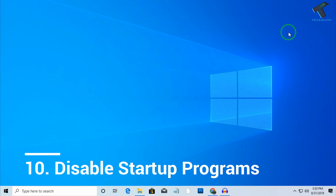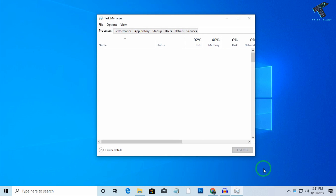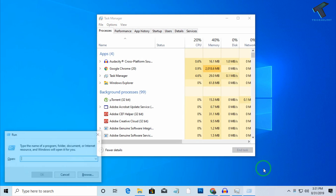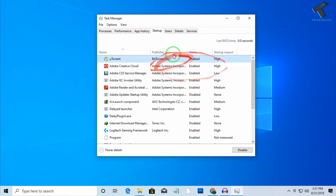The next step is disable startup applications. Right-click on your taskbar and click Task Manager, or open the Run box and type taskmgr, then click OK. In Task Manager, click on the Startup tab. You will see applications that start when you turn on your PC — disable the ones you don't want, such as uTorrent and similar apps.